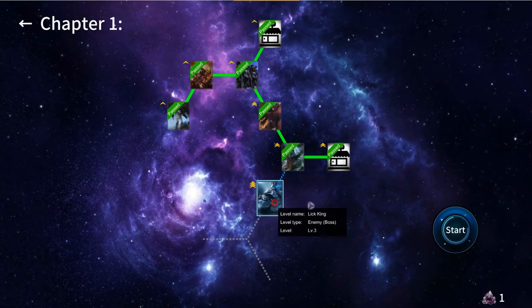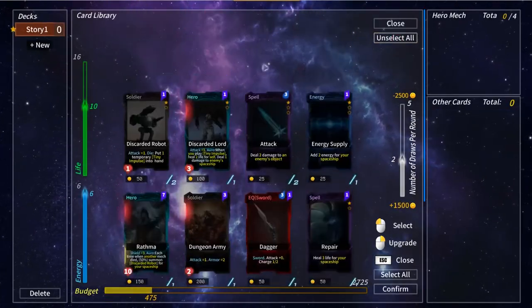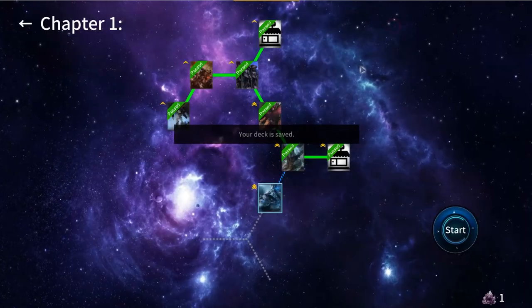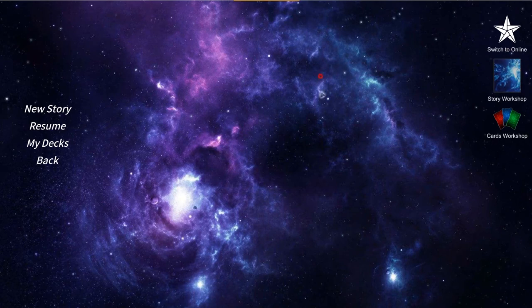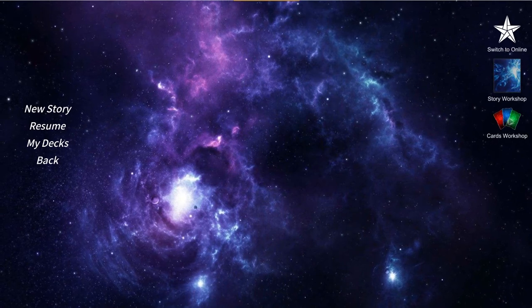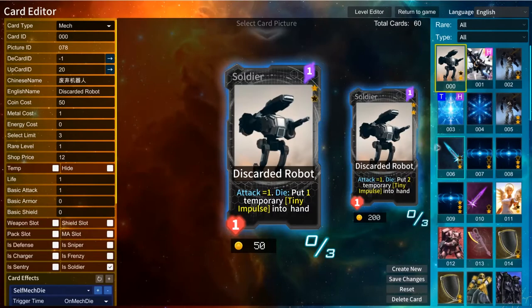After several attempts, I give up. Maybe my deck is too weak — I tried several times and I cannot beat it. So I decided to go to my card editor to make some changes.